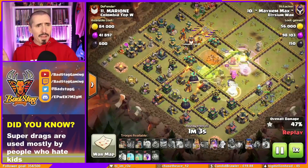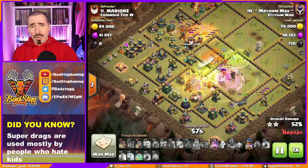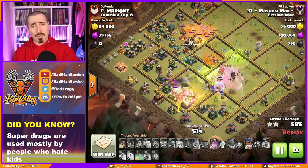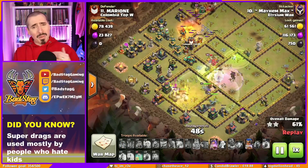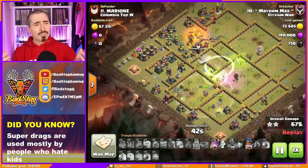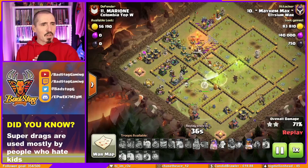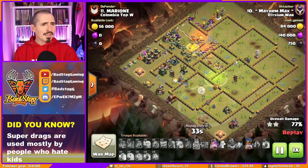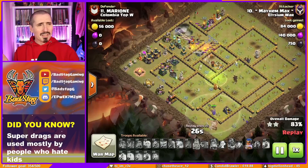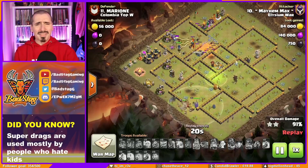The super bowlers have taken an absolute pounding. We see this a lot — the super bowlers take most of the damage and end up dying. Nine times out of ten you finish these super bowler smash attacks without any super bowlers — it's normally the heroes. Back to my original point from previous videos: the heroes need a nerf. They're too strong. Tell me I'm wrong in the comments — I'm not wrong. The heroes are taking out 40 percent of the base on their own with no healer support. That's ridiculous.